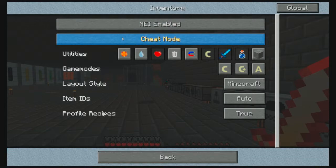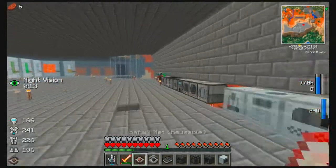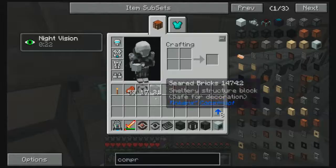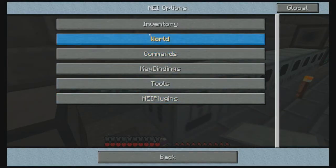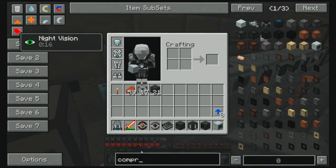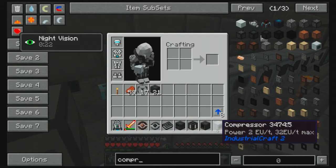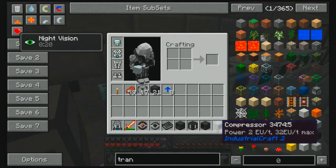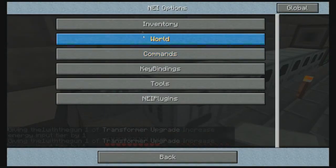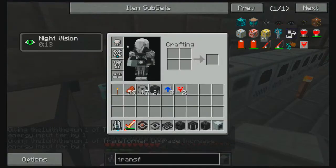I'm gonna go ahead and go back into recipe mode. Probably two transformer upgrades — I think that's what I need. Okay, two transformer upgrades it is. That's my cell phone going off — turn that off for now. We're probably going to need some transformer upgrades, let me check inventory.